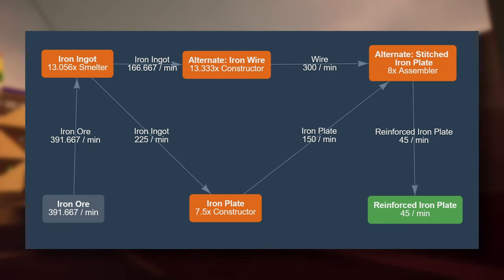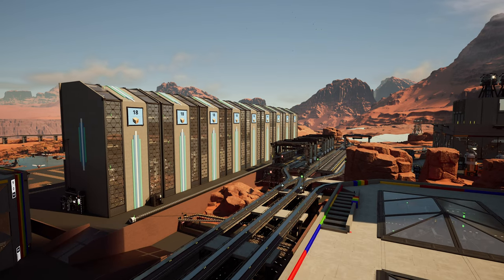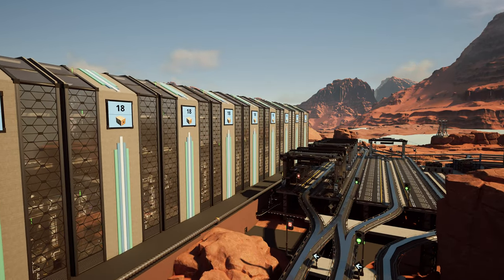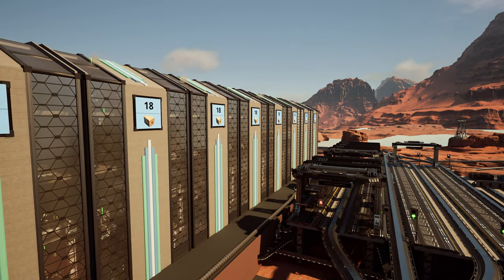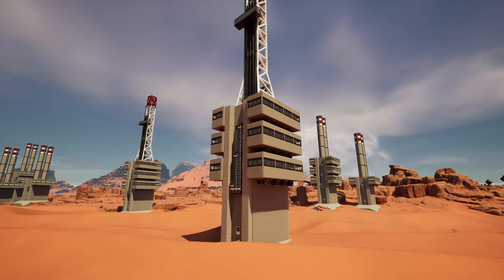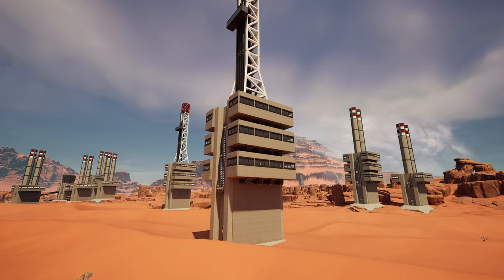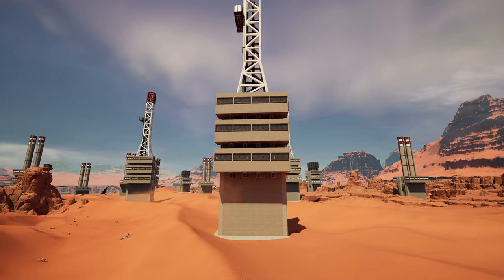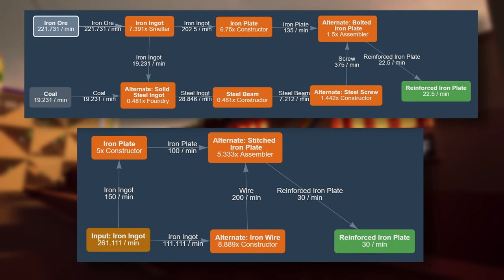The downside to this recipe is an increased amount of machinery for the same production. The challenge here is to fit all the machinery while condensing production as much as possible, reducing the amount of total external beltwork and connections. While I have learned a thing or two about stacking machinery in a 4x4 blueprint, it is still not enough to justify the full production line with smelters or foundries. This is why I decided to make iron ingots externally in a different blueprint factory, as shown in my previous video.